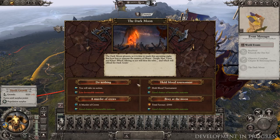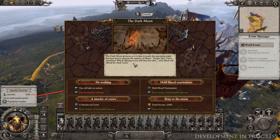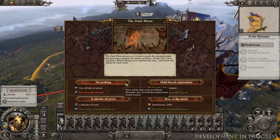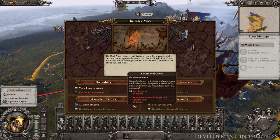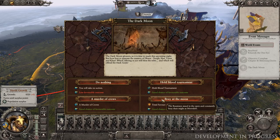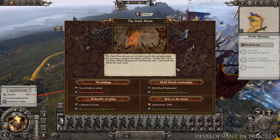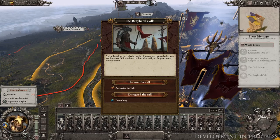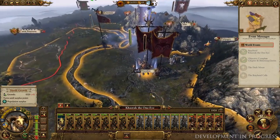As the Chaos Moon Morrslieb becomes ascendant in the night sky, Beastmen hordes gather in dark acts of worship, and when this happens you'll have to direct them in how to do so. Each of these options has a cost and a benefit - for example, you may choose an activity that reduces your leadership if you're not planning on fighting any time soon, in exchange for increased replenishment to heal your troops back up. The Moon travels in a constant cycle, adding a sort of rhythmic pulse to your campaign, with a cycle of benefits that at the right price can really improve your circumstances. Worth noting, we've actually just changed this so that in the final version you'll get the effect immediately after making your choice in the Dilemma.